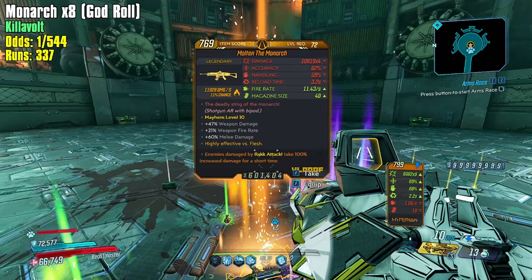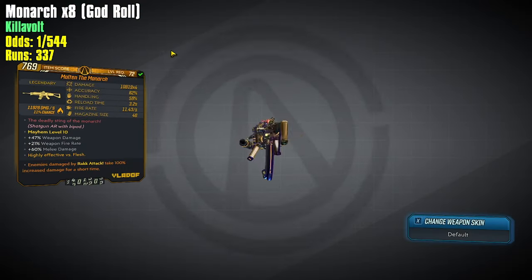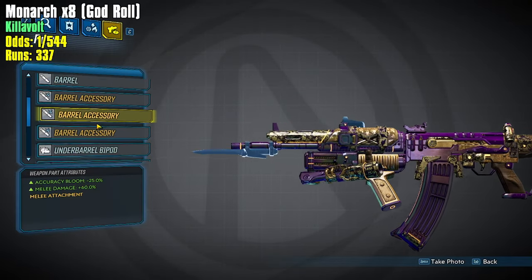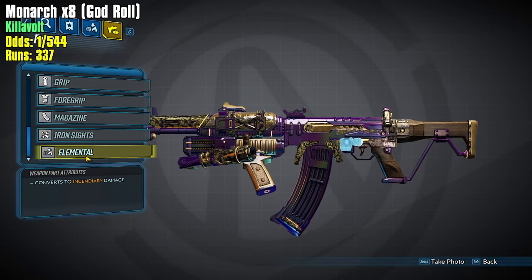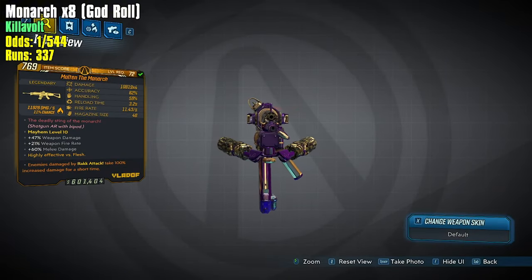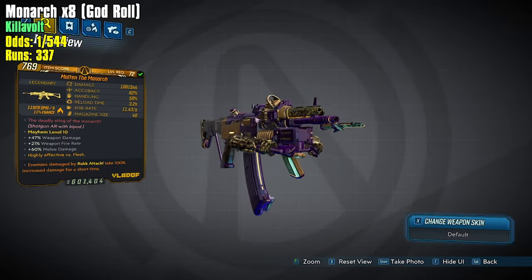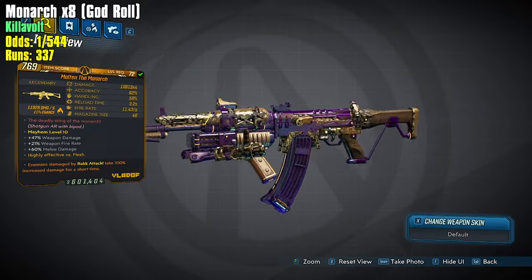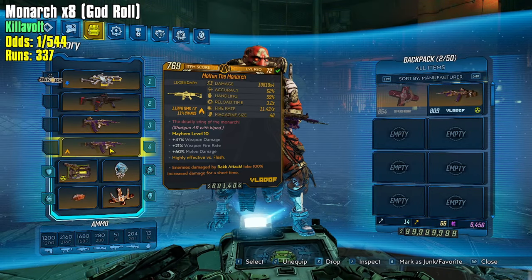We got a 10, 8, 1, 9 — which I believe is top damage for a Holy Trinity element, which is fire. We get the damage and fire rate from the body, but no accuracy. We get all three barrel accessories. The grip is the damage grip. The foregrip is the damage foregrip, ladies and gentlemen. This fire monarch did not drop with accuracy on it, but as far as damage numbers are concerned, this times four Monarch is an absolute god roll. Would you look at that! In the 545th run we got ourselves — I'm not going to be too picky on these times fours — an insanely lucky roll.